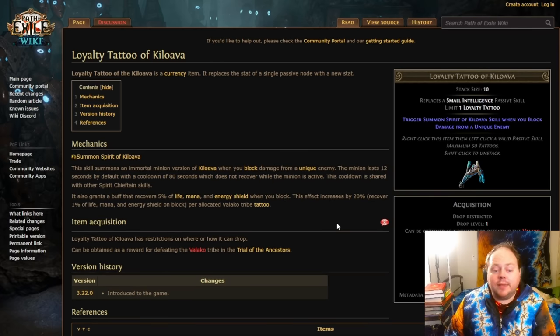Kilowava is next, an interesting one that only procs when you block damage from a unique enemy. This means the unique enemy has to hit you, which puts you in a dangerous situation, and it's not guaranteed to proc. But this is going to provide you with a tremendous amount of life, mana, and energy shield recovery every time that you block. This is extremely strong on block-focused characters, especially if you're running content like the Simulacrum and you're confident your character can take down bosses within 12 seconds of them spawning — every time Kosis or Omniphobia pops in, you're going to have a tremendous amount of life recovery.